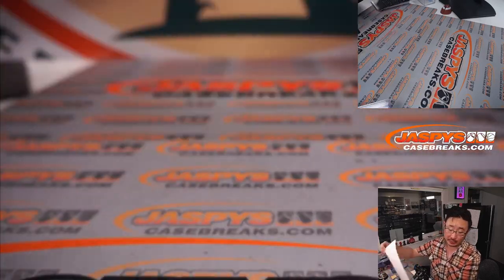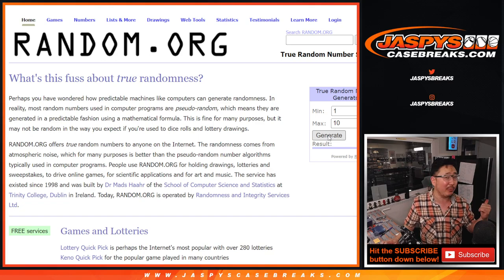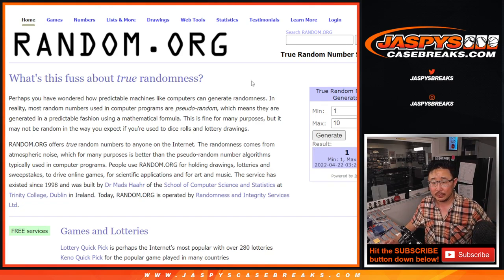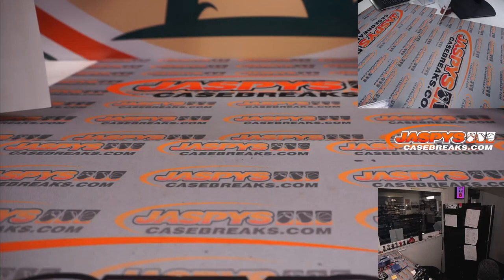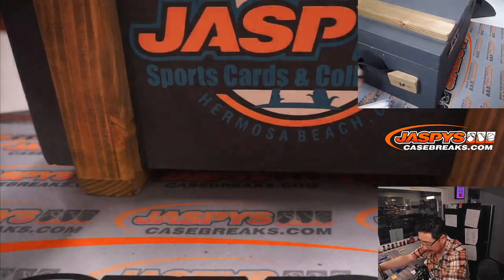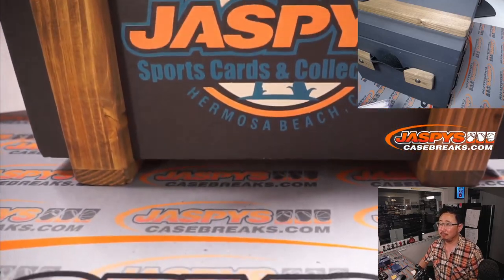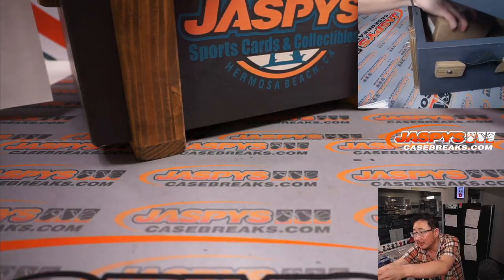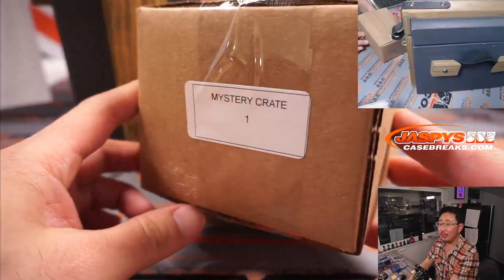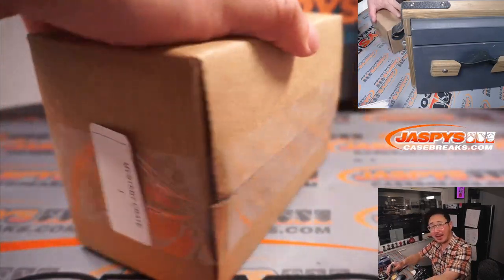Next break already up if you want to get into that. Now we have to generate a number to see which box we're going to do, which box we're going to put into the crate. And obviously if we generate a number that we've already done, then we'll just generate another number. One — we have not done one yet. Here it is. Box one. Four cards. Good luck. And a wax party opportunity too.